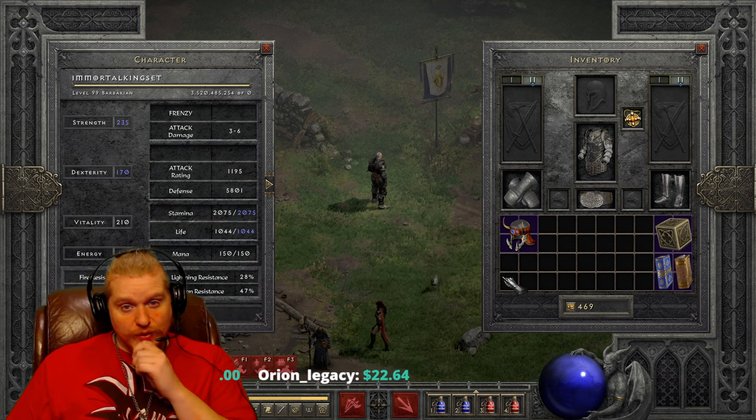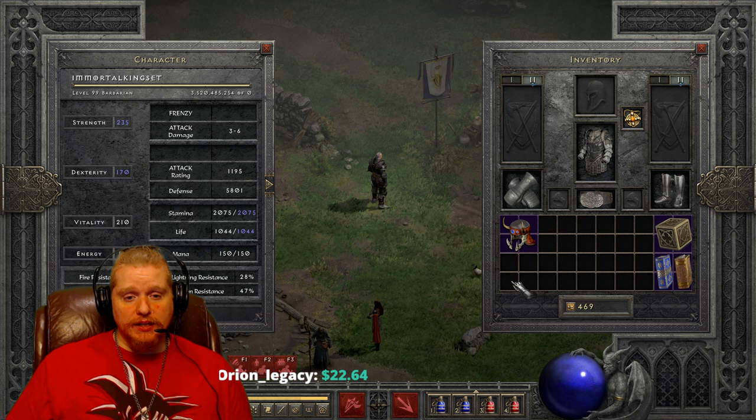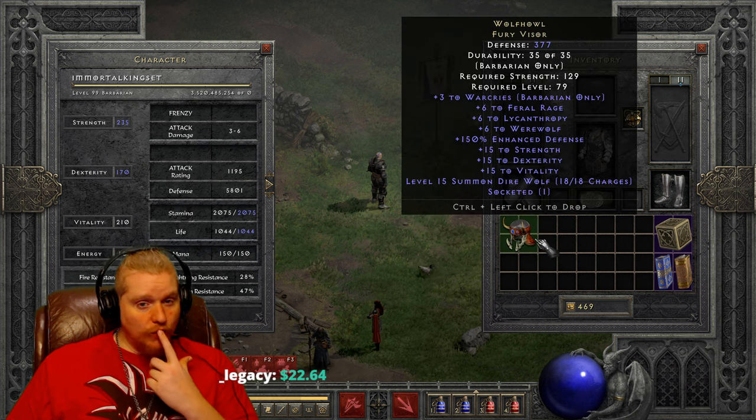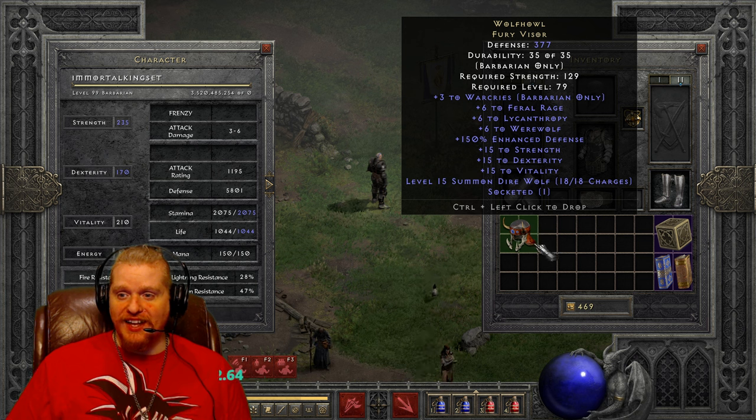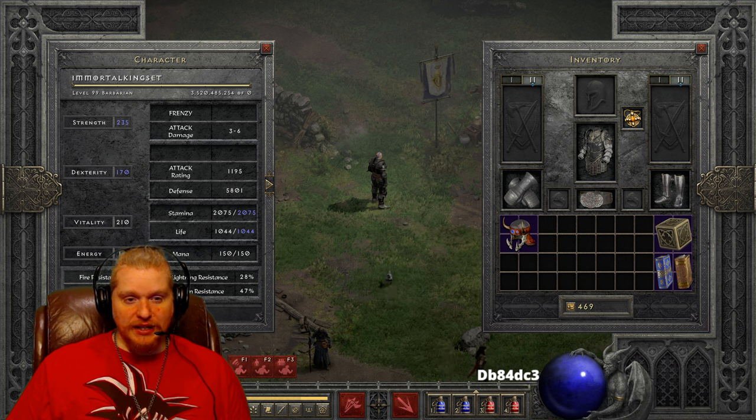Hello guys and gals, welcome to another episode of unique items. Today we're going to be looking at the Wolf Howl Fury Visor. The Wolf Howl Fury Visor is of course made only for barbarians — it is very specifically a barbarian-only item, so keep that in mind.